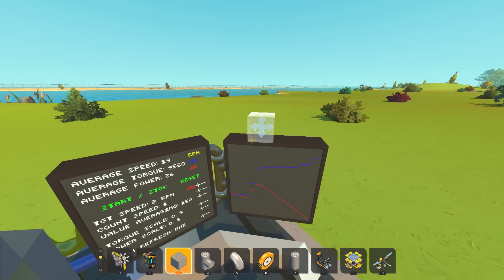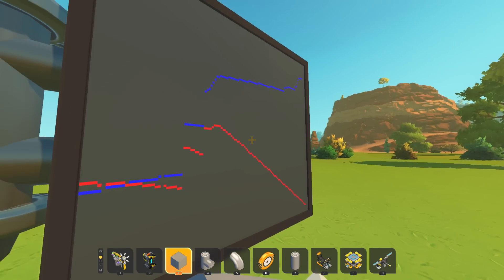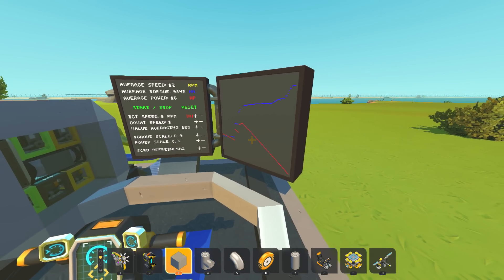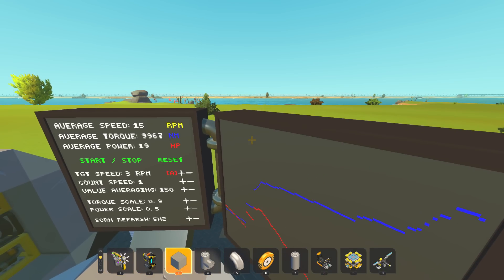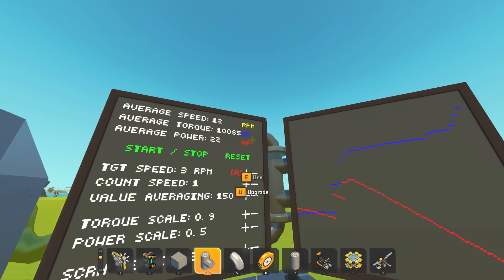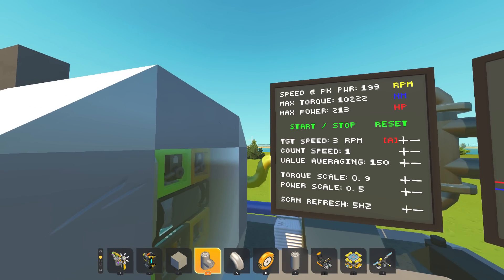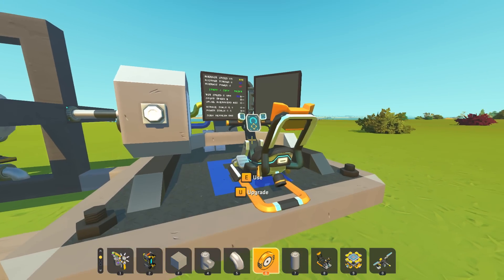Look at that power curve - can you imagine bringing your car to the shop and they show you a graph that looks like this? Like engaging that magical extra gear the Fast and Furious guys always have. There's 10,000 Newton meters - though I think that's a fake number. Still going up in max torque... 213 horsepower - that's pretty cool if this is actually 213 horsepower.